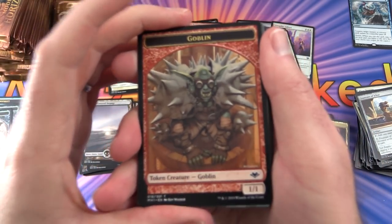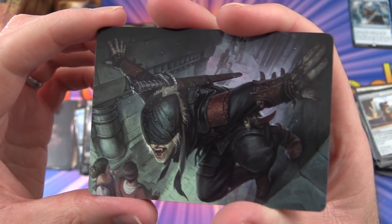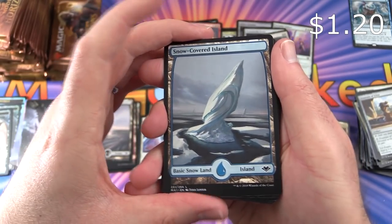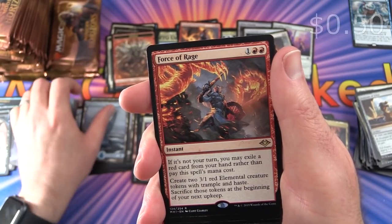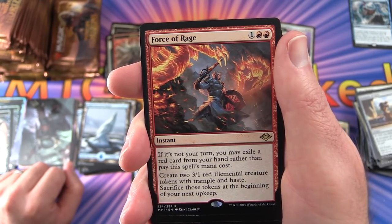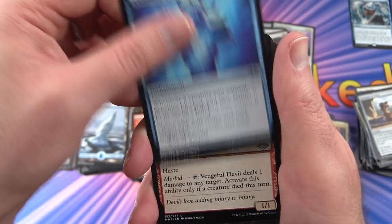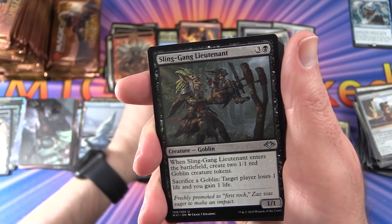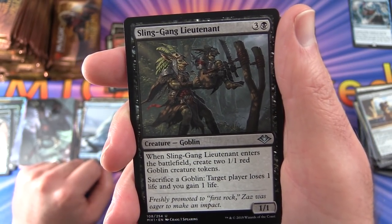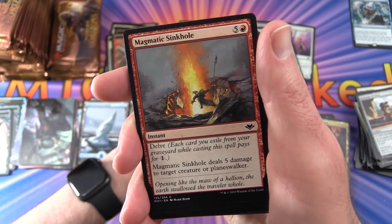Pack 14: Another Goblin token. Snow-Covered Island. The rare is Force of Rage — instant for 3: if it's not your turn, you may exile a red card from your hand rather than pay this spell's mana cost; create two 3/1 red elemental creature tokens with trample; sacrifice those tokens at the beginning of your next end step. Uncommons: Cunning Evasion, Vengeful Devil, Sling-Gang Lieutenant — when he enters, create two 1/1 red goblin tokens; sacrifice a goblin, target player loses 1 life and you gain 1.